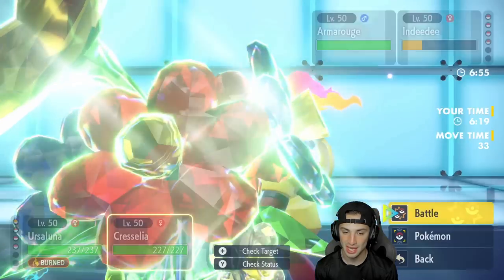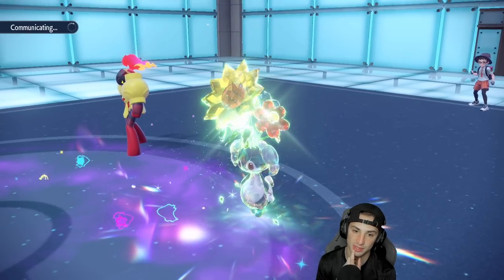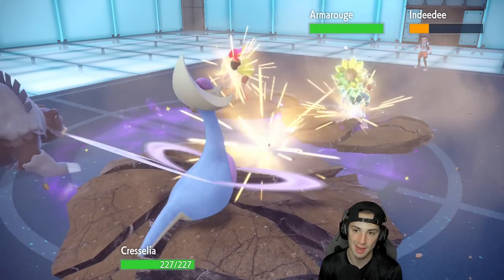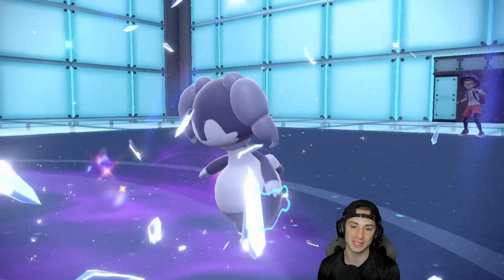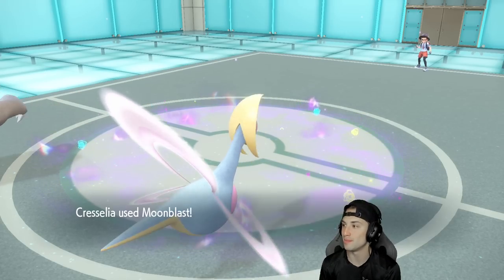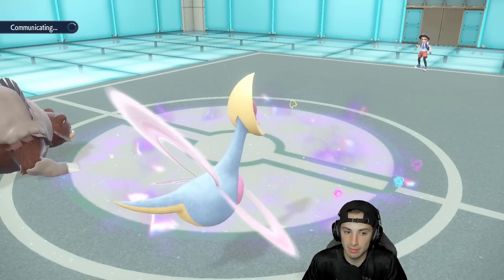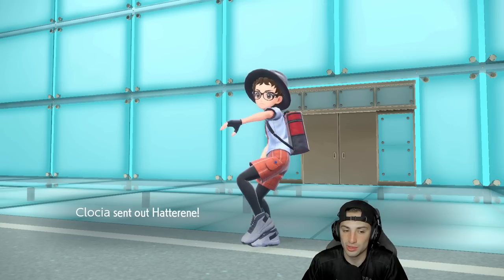Ursaluna's speed is 49 — it should be the slowest on the field. Earthquake pops out and should finish off Armarouge. I'll Moonblast into the Indeedee just to finish that off as well. Ursaluna goes first under Trick Room — Stab, super-effective EQ gets it done. Moonblast into Indeedee as well. Perfect start — we still have two strong back-end Pokemon. Torkoal is a bit of a problem, but I like where we're sitting.